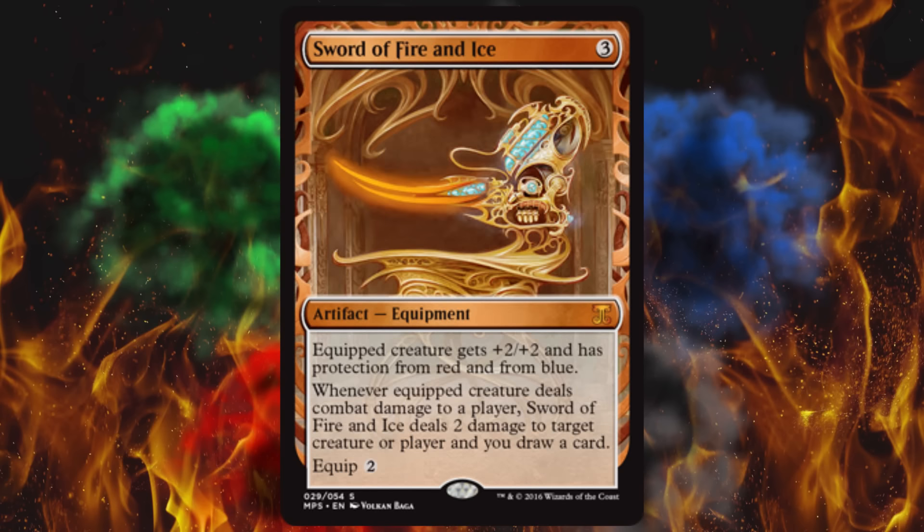Next up is the legend itself — Sword of Fire and Ice. This card is famous. It was printed in Darksteel, also in the original Modern Masters, and it was a promotional judge foil which strangely was only $90. The other versions are $45 and $50. I think this version is probably going to be between $80 and $100. It costs 3 to get out and 2 to equip, but the equipped creature gets +2/+2 and has protection from red and blue. Whenever equipped creature deals combat damage to a player, Sword of Fire and Ice deals 2 damage to target creature or player, and you draw a card. They made this card do too many things — and that's why people play it. It can go in just about anything with creatures.